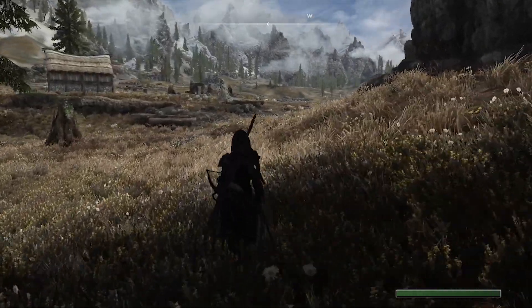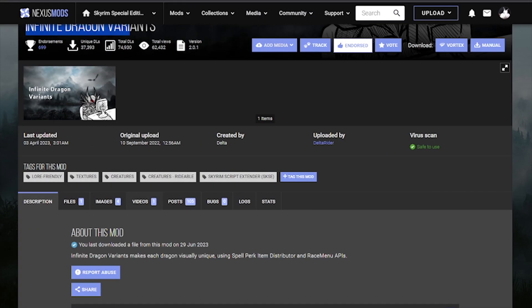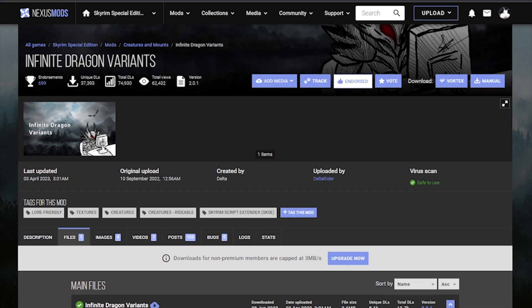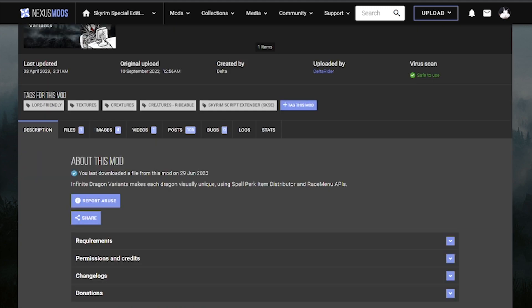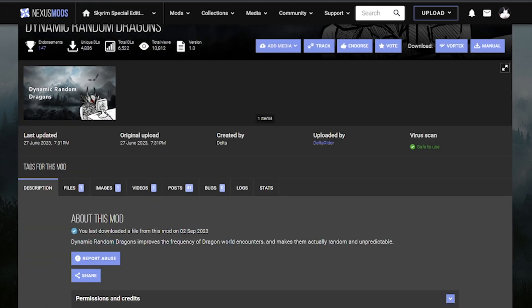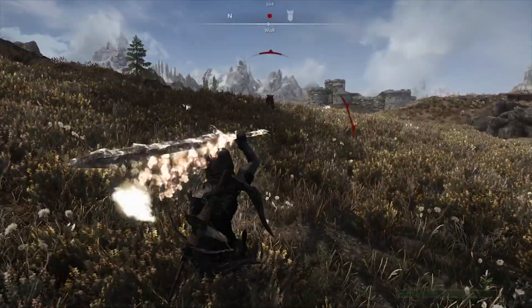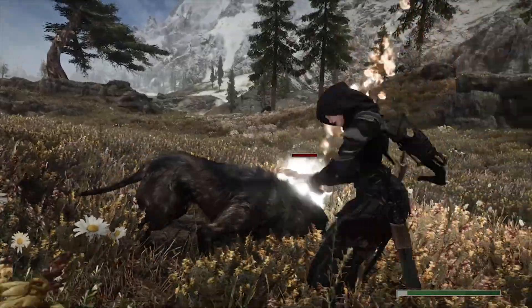Lastly, two mods to enhance dragons. Go to Delta Rider and grab Infinite Dragon Variance, which uses vanilla assets to enhance dragons without making the mod script-heavy like other dragon overhauls - you'll always fight different dragons. Also grab Dynamic Random Dragons, which changes the conditions from which dragons fight you, so you'll encounter them in places you never fought them before. It will completely change how you play Skyrim.